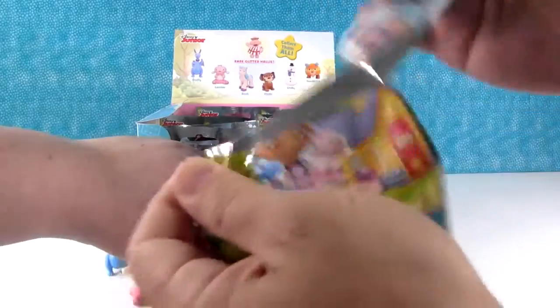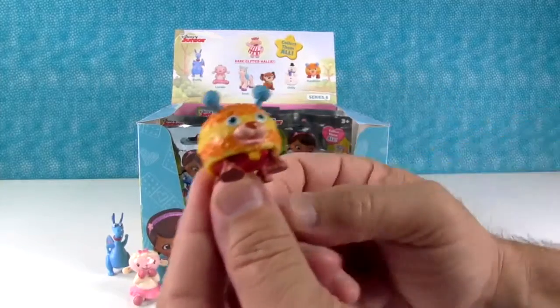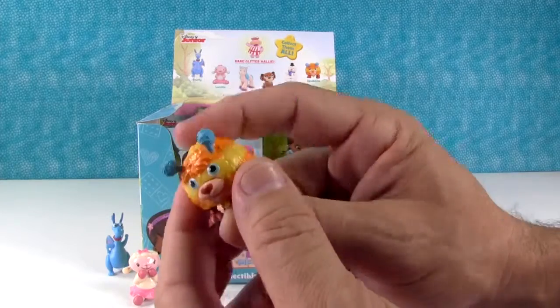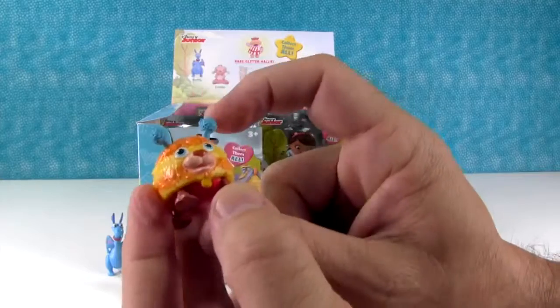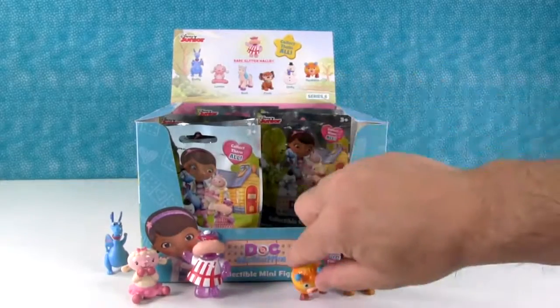Now we just need Dash, Squibbles, and Chili. Here's Squibbles! I love that one — you know what, that reminds me of a toy from the 80s. It's a little puff ball with antennas. It's really cute. Squibbles!